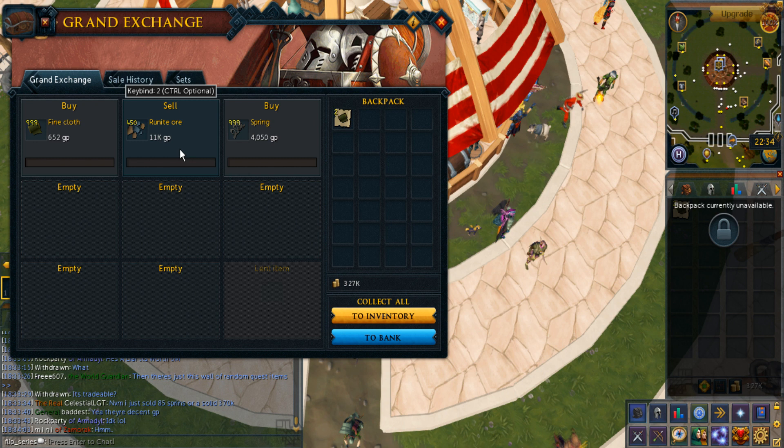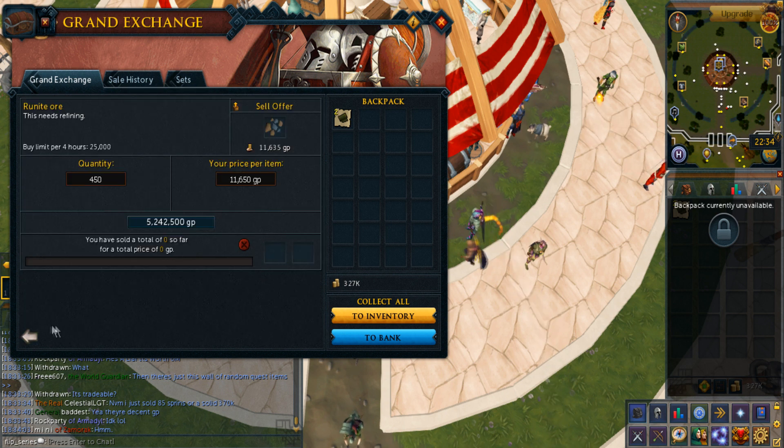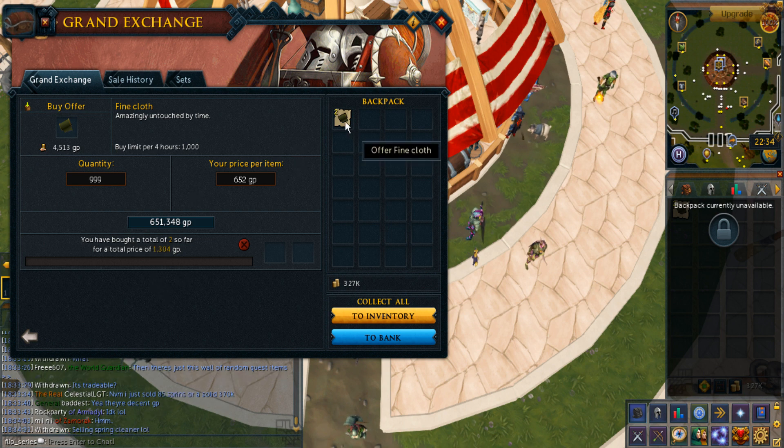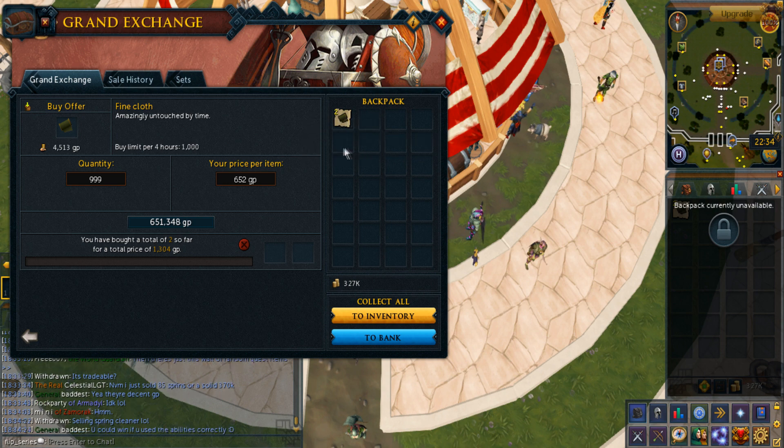For some reason none of my offers are going anywhere. My rune knight's not selling at all, the springs aren't buying at all, and someone suggested the fine cloth - while the margin is really big, it's not even buying at all, well barely buying at least.